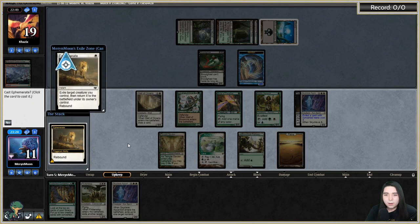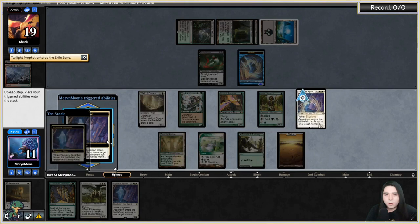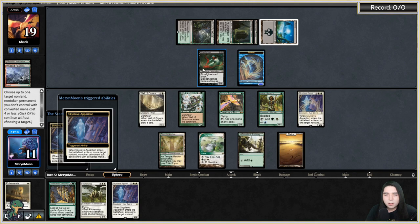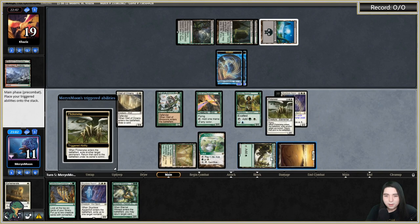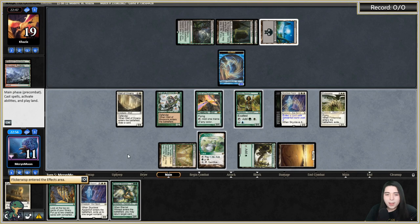Oh, we can't hit Illusions — that's a problem. We'll Flickerwisp and eat one of these instead, then go Eternal Witness and get back our Ephemerate.